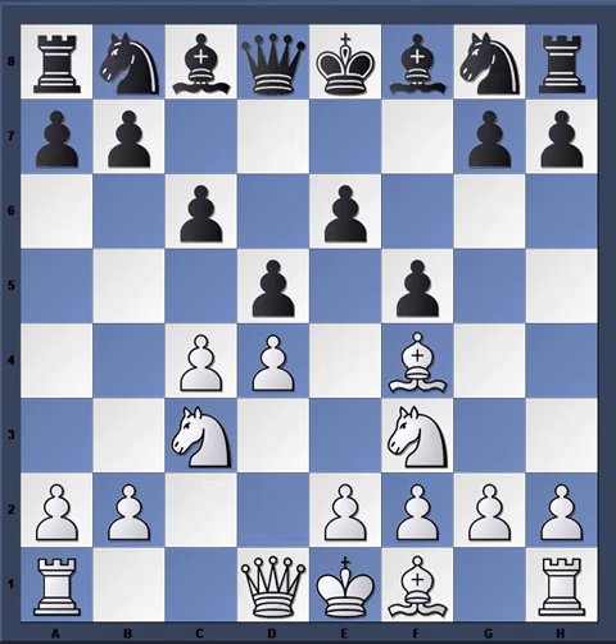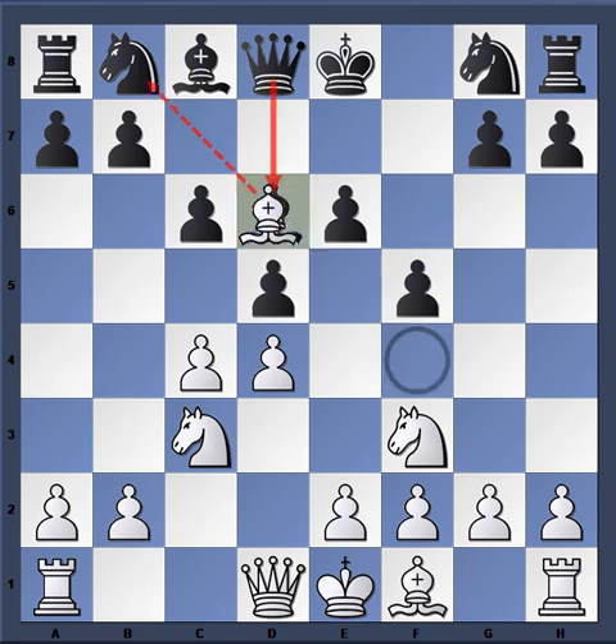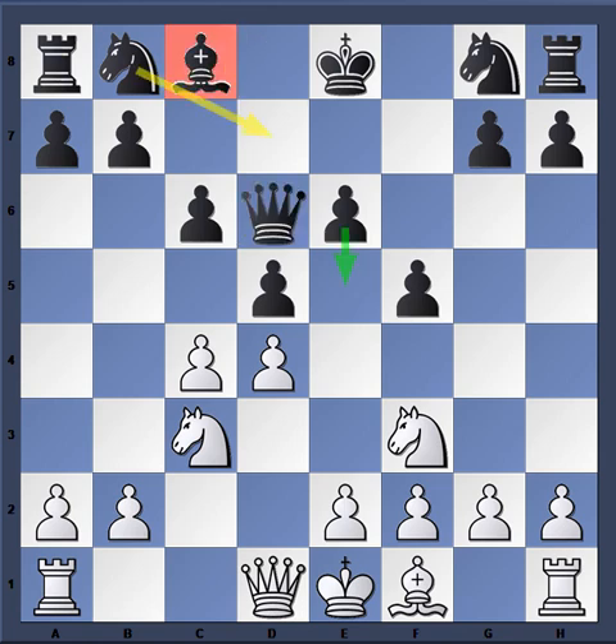Bishop f4 puts much more pressure on that square. After bishop d6, I just spoke about the bad bishop — it seems against principles to trade off his good bishop. But the idea here is clear: black wants to provoke white into trading off bishops so that he can play queen d6, with the idea of knight d7 followed by e5. So he's fighting for the e5 square.